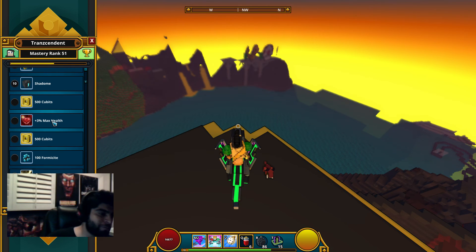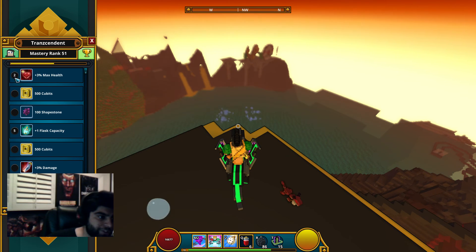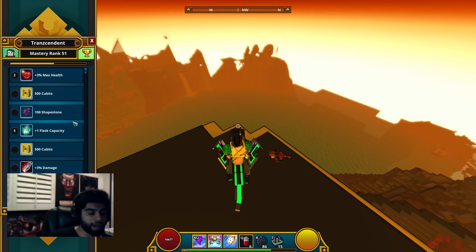Along with the yellow bar you'll see a bunch of items like qubits, max health, formacite, laser mancy, and other things — those are your mastery rank rewards. The little number to the left signifies what level you'll acquire each reward. The blank circles will also be rewarded to you further down the list, so they correspond to levels two, three, four, five, and so on.